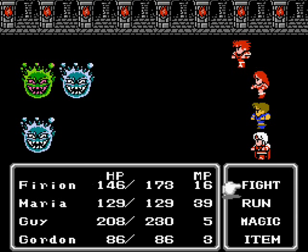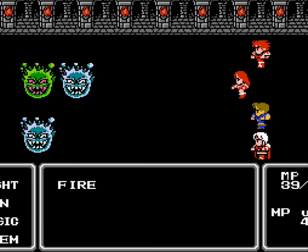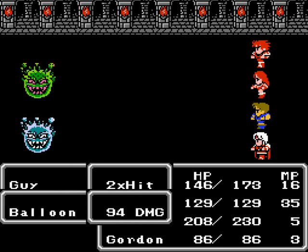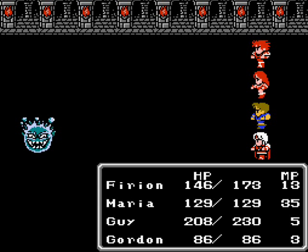A lot of times you can run into like five of those mines, and they're just irritating to beat because they have very high physical defense. The easiest way to beat them is to use fire. Same with the other bomb-type enemies — if you deal damage to them and you don't kill them, they will do mean things to you, like explode! And then you die.